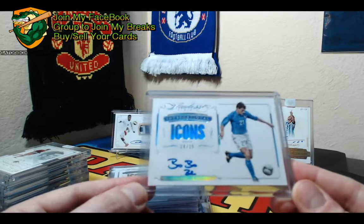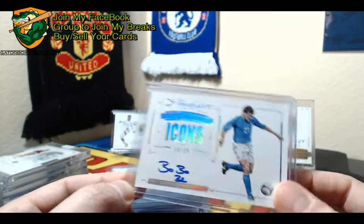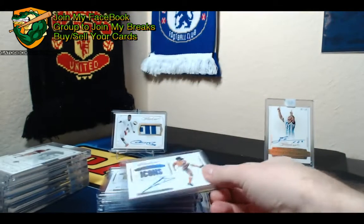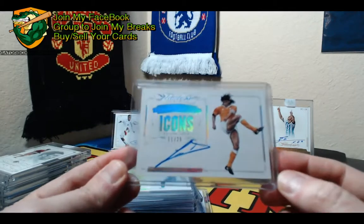Bobo Christian Vieri, Italy, Icons, 24 of 25. 5 of 25, Ruud Gullit, International Icons, Netherlands, 11 of 25.